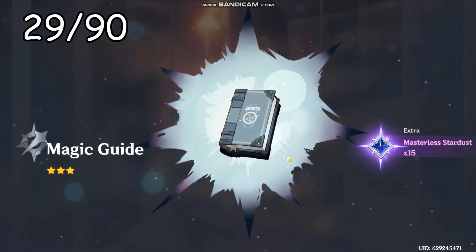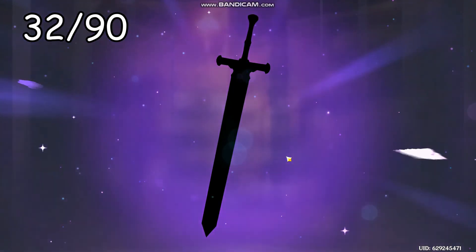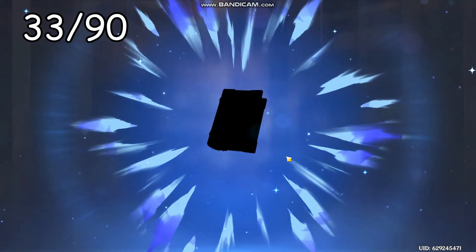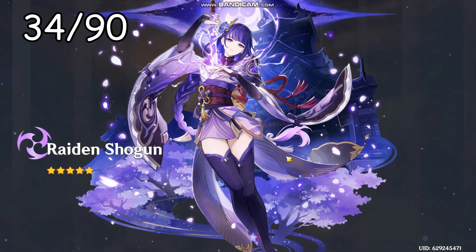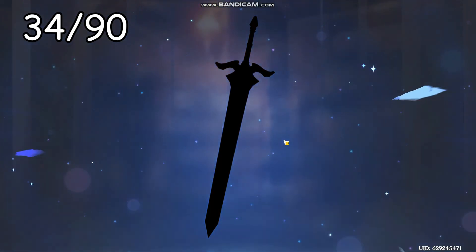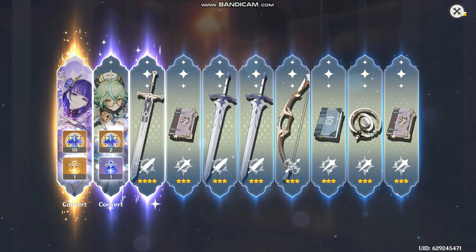I don't know which I would rather have. If it's not Baal, please give me Kokomi — actually no, Mona please. It's a greatsword... not a great sign, could be Baal. That's C1 Raiden Shogun! That's unfortunate though because it also means it's not a guaranteed Kokomi. But we got a Sucrose constellation as well — let's see, we have C4 Sucrose.